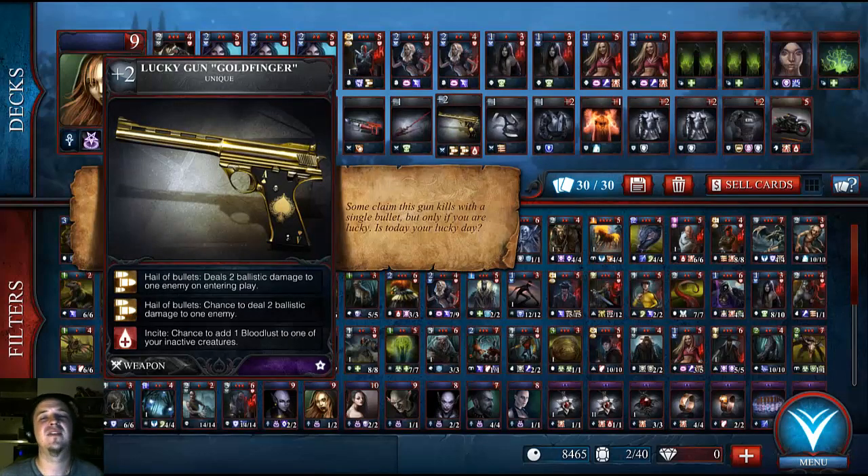Lucky gun — Goldfinger. If I had more of these, let me tell you. It deals 2 ballistic damage to 1 enemy, which is insane. Even when you play it, it has a chance to do the 2 ballistic damage, and on top of that it will also add 1 bloodlust to 1 of your inactive creatures. For a deck that is full of 2 bloodlust cards, it gets the ball rolling extremely quickly. If I pull Goldfinger in the first hand, I know the game is basically won.